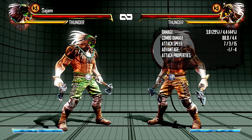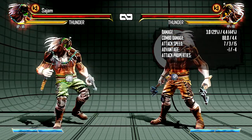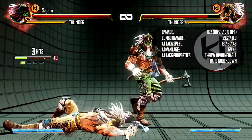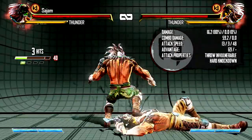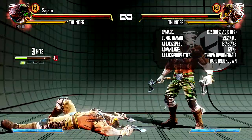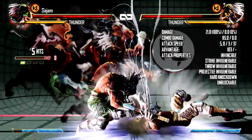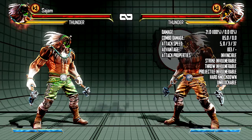The command throw super is one of his best tools to escape pressure as well as set it up. Like you can just walk in and command throw super. It has super far range — I think it's about as far as his heavy command throw — so it'll catch you no matter where you are. It's really, really good and it's really good when you combine it with his instinct.